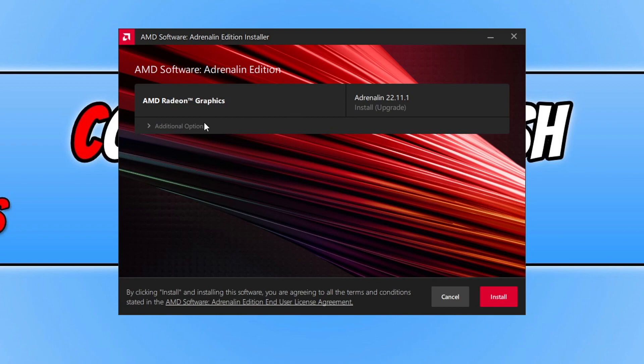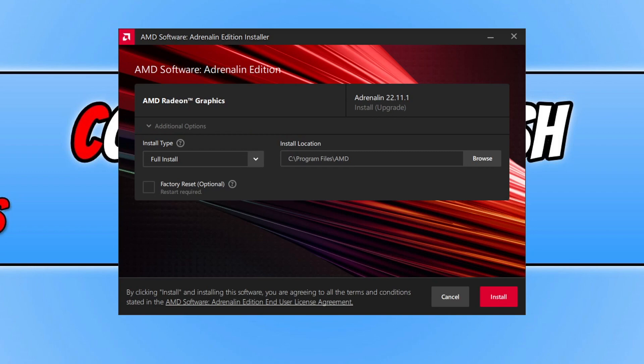We can now expand Additional Options, and you can choose if you want to do a Factory Reset. If you have been having issues with some of the graphics in your games, I would recommend that you take this option. If you haven't, you can choose not to do the factory reset. Next, make sure you have Full Install selected.